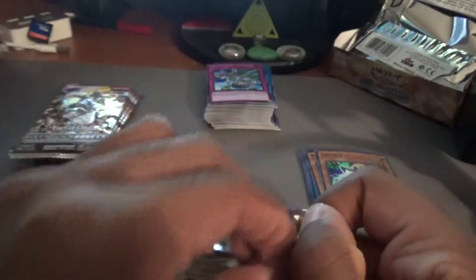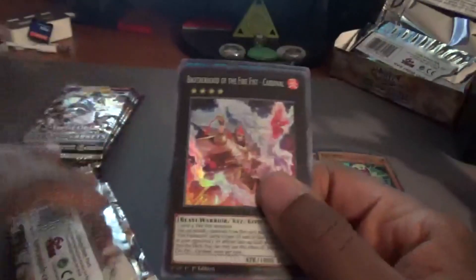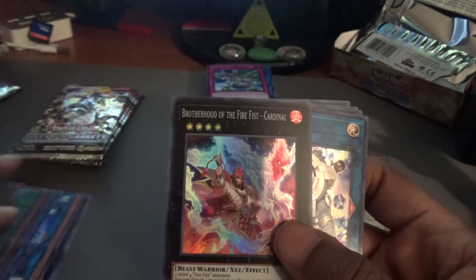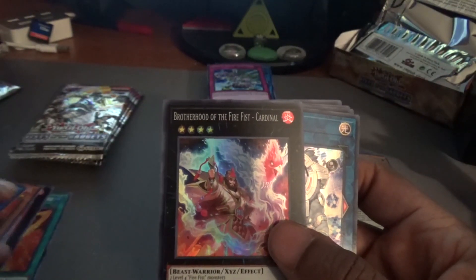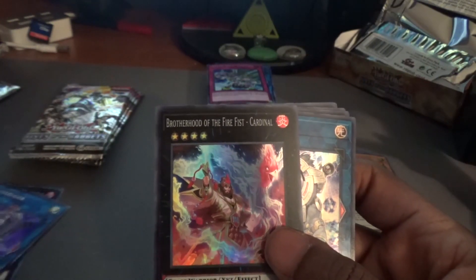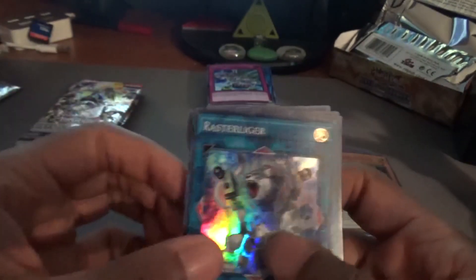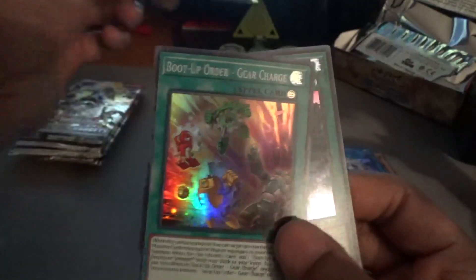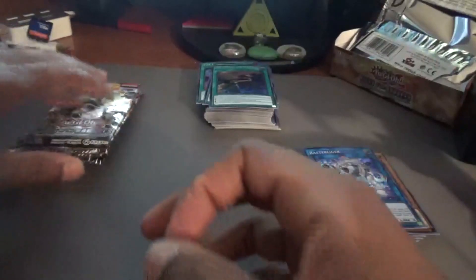I feel like we've already won — we got everything we needed. I only needed two Tensus and ended up with three. Cardinal — I think I put one in the side, so I'll put one here. Third Cardinal already. Tiger King and Raster Liger — the second Raster Liger goes in the binder. Cardinal over here. Fire Formation Yoko goes in the collection with Gear Change and Fire Fortress Atop Beyond the Peak.